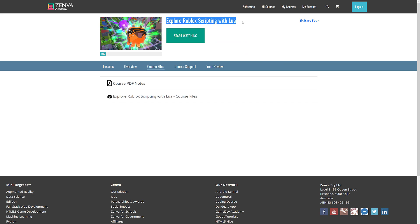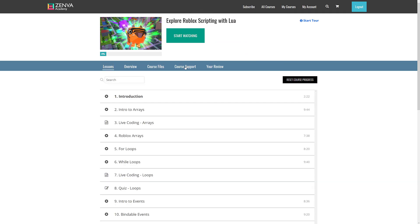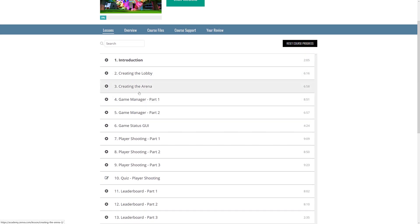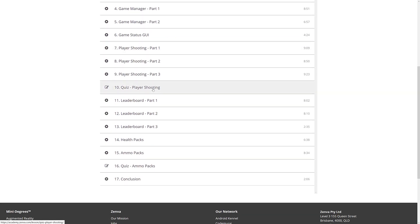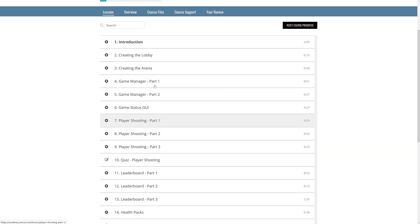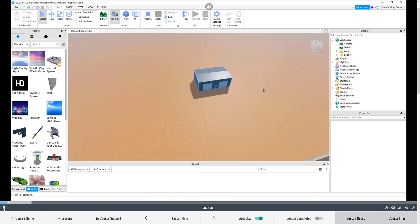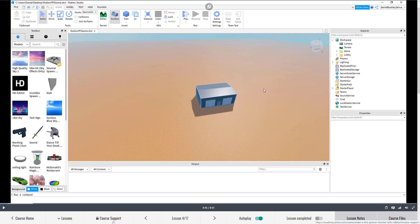We've also got the Make a First Person Shooter with Roblox course, where you walk through creating a lobby, the arena, setting up a game manager. I actually know nothing about Roblox programming personally, so it would be a useful course for me to take. These are all video lessons with their own video player. There is progress tracking, so if you're working on something and bail out and come back in, it will remember where you were. You've got navigation and access to the various different pieces.